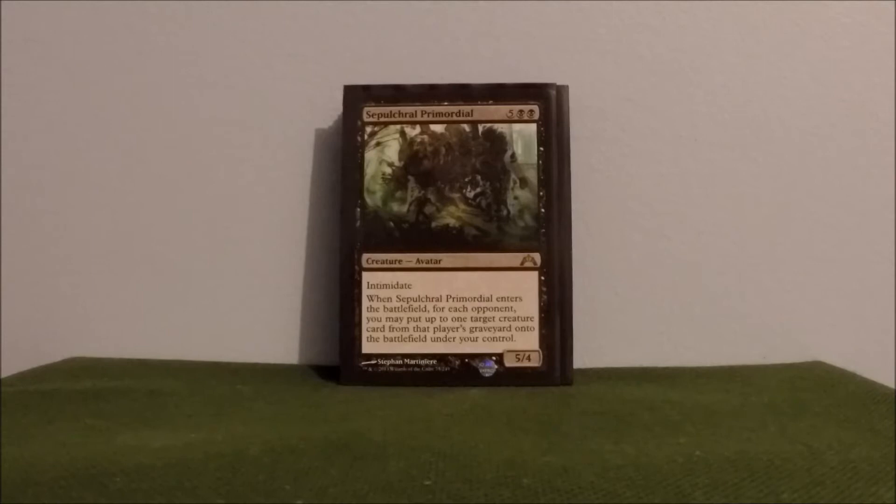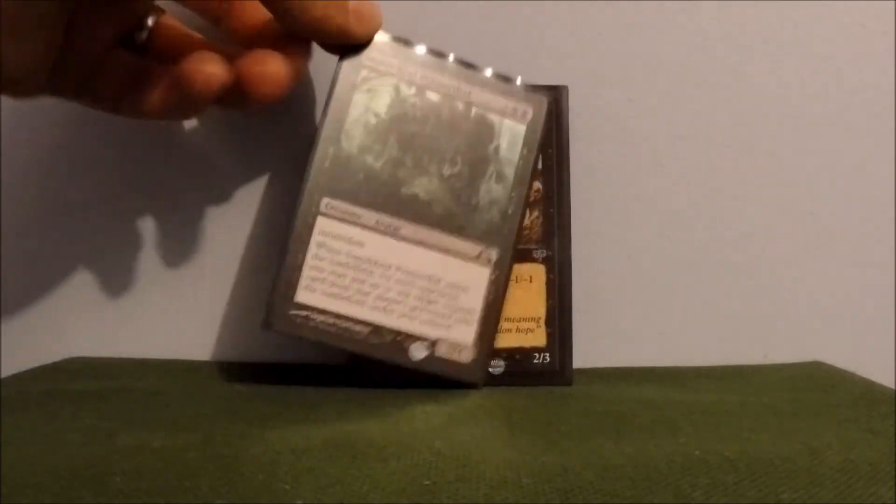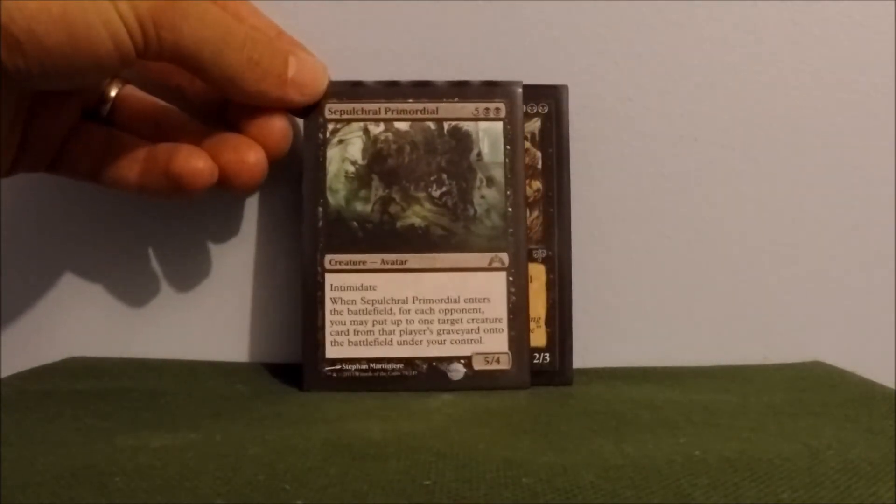Sepulchral Primordial — this guy is just another beast. When you drop him, for each opponent you get a creature card out of their graveyard and put it into play under your control. So you're looking for anything with good ETB effects that you can abuse. Get him on Mimic Vat and just go crazy.